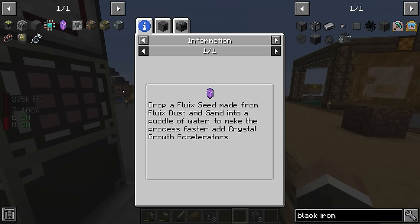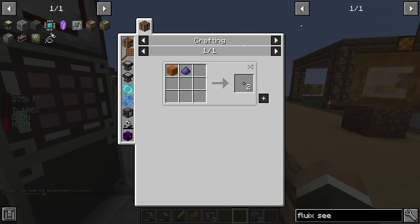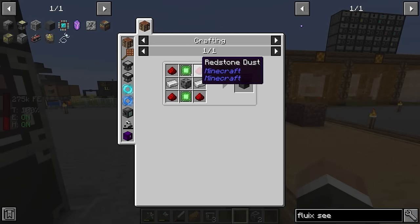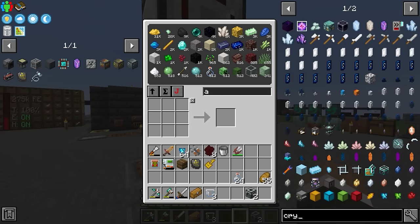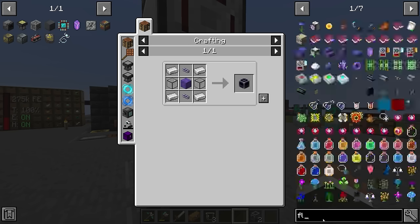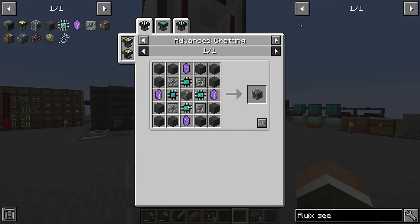For the pure fluix crystals we have two options. The default method is to drop a fluix seed - made from fluix dust and sand - into a puddle of water. You can speed it up with crystal growth accelerators, but without them it takes about 20 minutes. Alternatively we could look at making an enrichment chamber, though that requires more steel casing. We might be able to do it the old-fashioned way using crystal growth accelerators, which aren't too expensive.